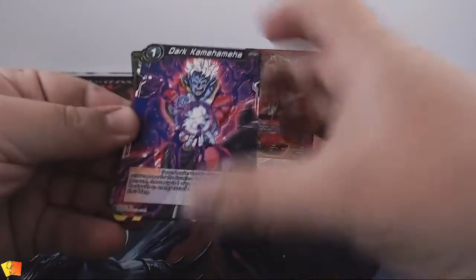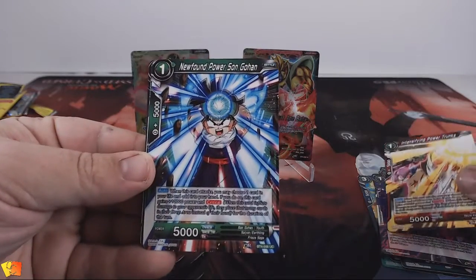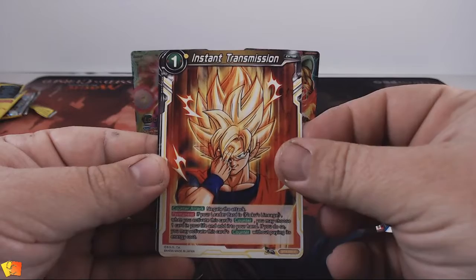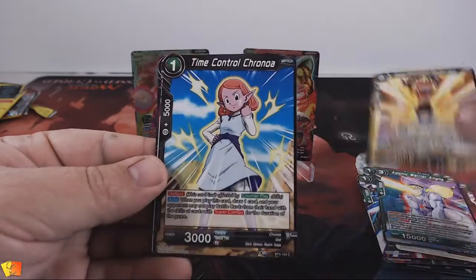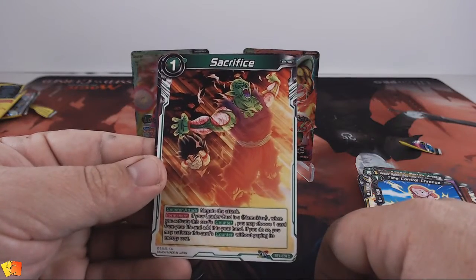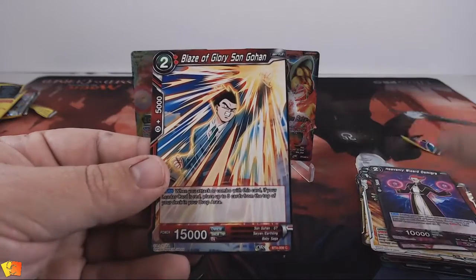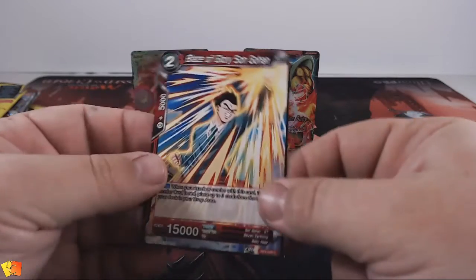What else we got in there: dark command Maya, intensifying power Trunks, newfound power Son Gohan, instant transmission, Adonic Warrior, deadly golden great ape, time control Corona, sacrifice Mr Boo, heavenly wizard Demigra, and blaze of glory Son Gohan. And that is it.